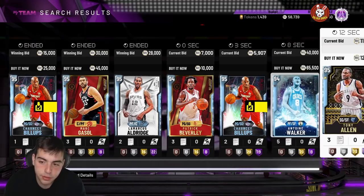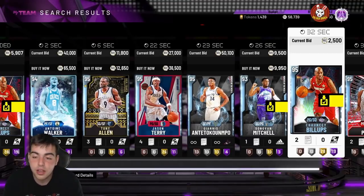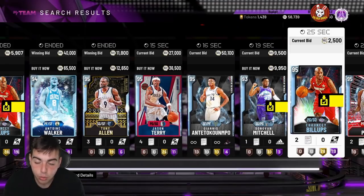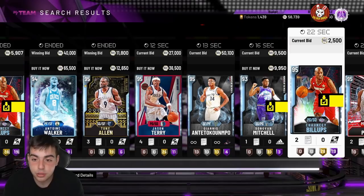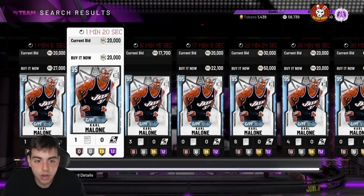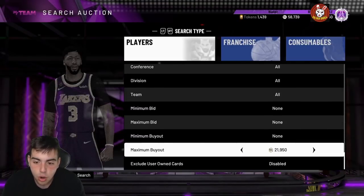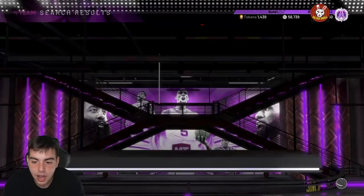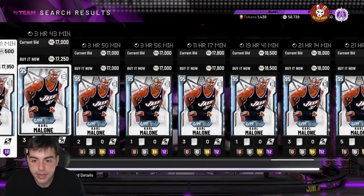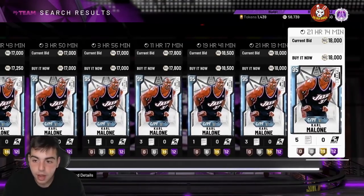One player that worked out perfectly for me — I made 50k off Karl Malone in one minute, I swear. That is why there's 58k on the screen. I had no MT and I flipped it. There was a ton of Karl Malone bids up for like 9k, 6k, 2k when the market crashed yesterday. They all ended at the same time. I sold all of them for around 17-19k. I got all of them for 9k and under, making about 8-9k profit off each — they sold in seconds. I got my MT up quick.